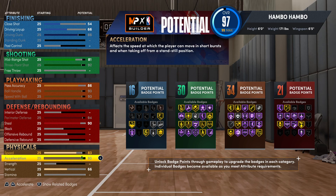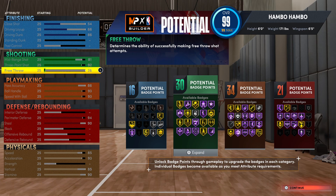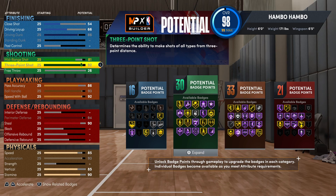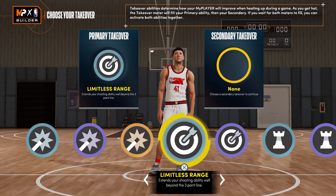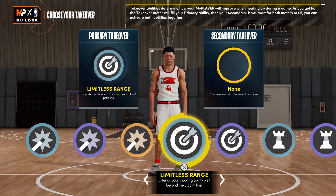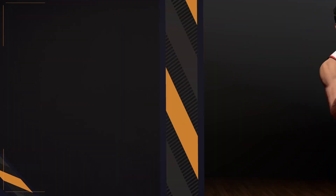Moving on to the physicals, first for the speed, you're going to want this at an 85. For the acceleration, you're going to want this at a 93. For the vertical, bump this up to an 85 as well. And then throw the rest of your ratings onto stamina — you should have a 90. You do have one rating left, just throw it onto free throw. In total, this build has 101 badges, which is crazy. This build can do everything — its three-point shooting and playmaking capabilities are crazy, and at the same time you can rim run a little bit, and you're not going to be a major defensive liability. If you want free throw, just drop down your speed with ball one rating — you will get a 76 free throw, but you will lose one playmaking badge. For the takeovers, I'd recommend Limitless Range for both the primary and secondary. I built a two-way three-point playmaker.